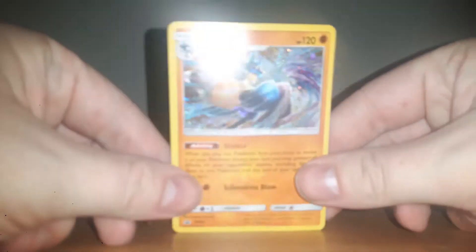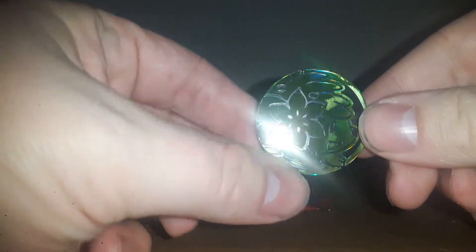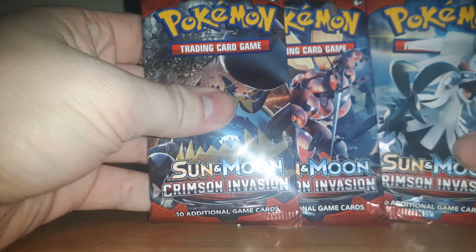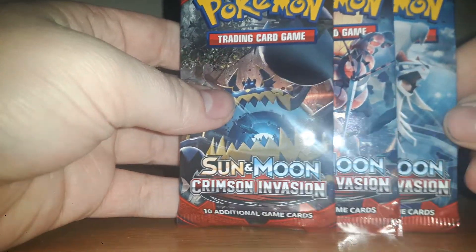So anyway, to start with this video, we got the Holo Rare Lucario. We also got a Pokecoin — I think it's called Shaman, not sure. And of course we got three booster packs: Buzzwole, Sivally, and one I can't quite remember.